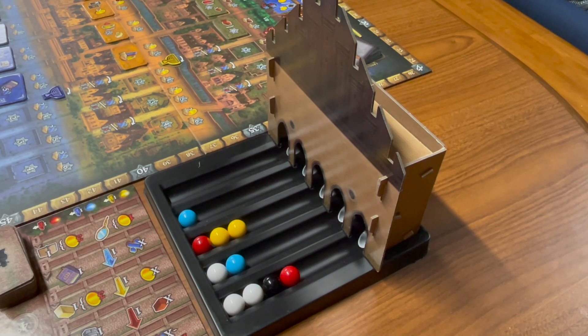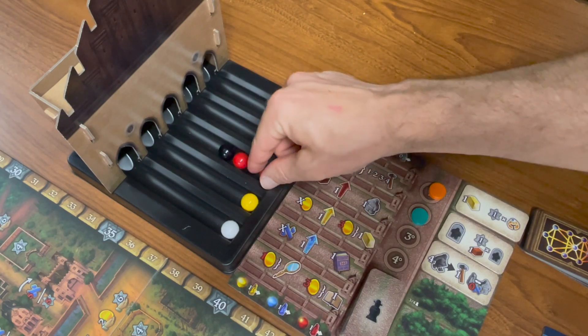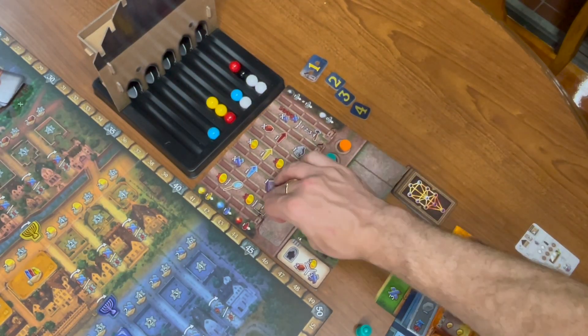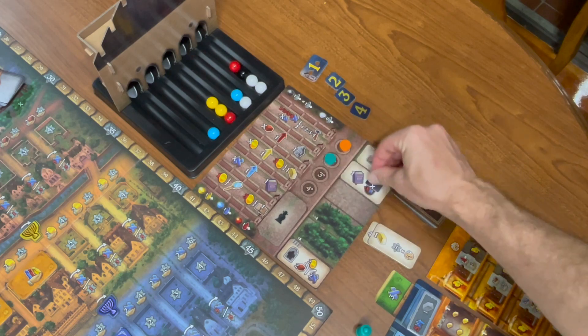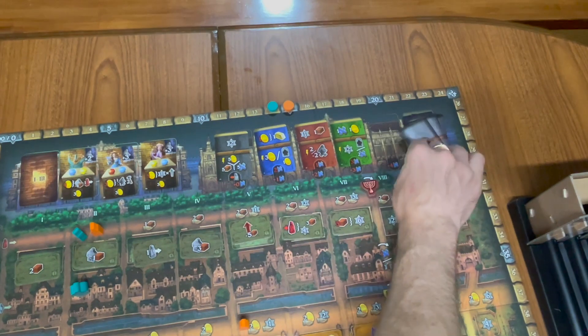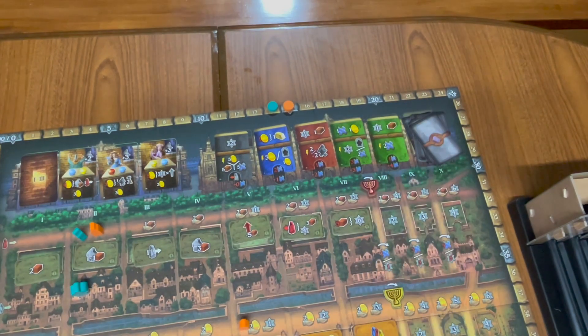To keep things even, a different player should distribute the marbles every round. Next, you're going to refresh the rabbi actions, using one more than the number of players. And then you're going to refresh the market by removing the leftmost book and sliding them to the left.